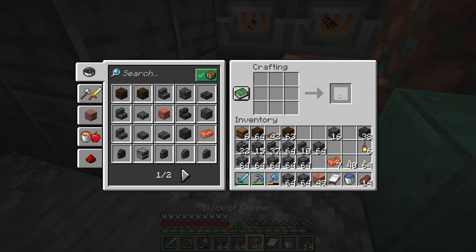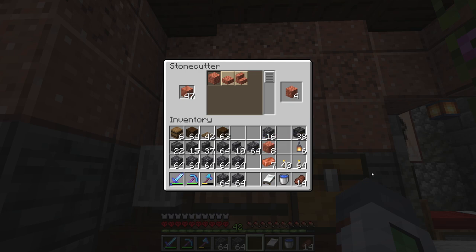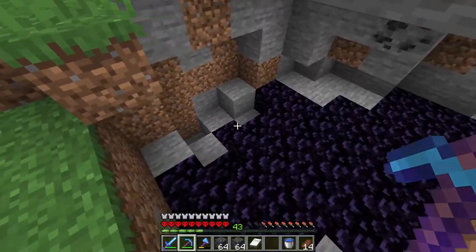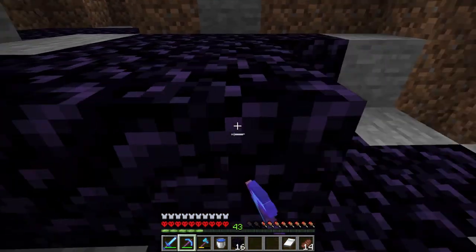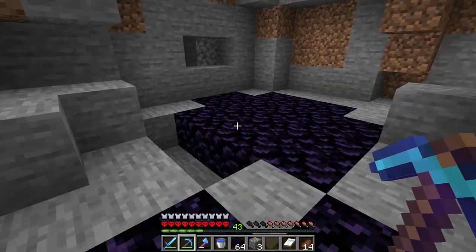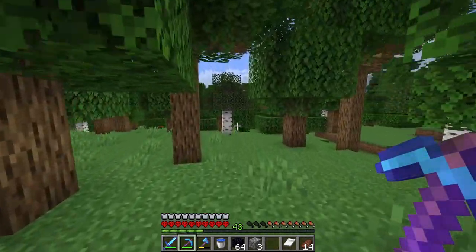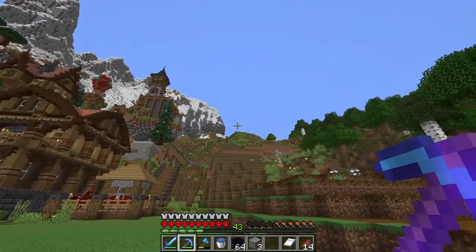Oh here's more copper as well — smelt those! That's a lot of copper. Let's make these into blocks and use our beautiful stonecutter — bam! I only need about eight of those but we're gonna need a lot of these rods. Now I need a bunch of obsidian — let's get a stack from here. That's perfect — I don't need that much but just in case. Now let's start building this nether portal right up there.